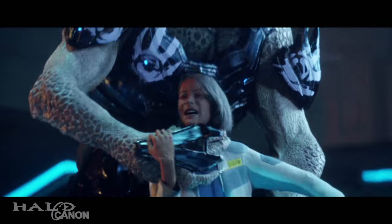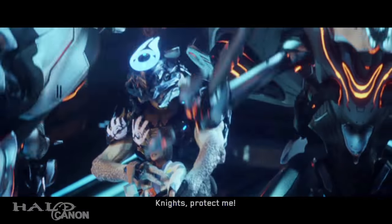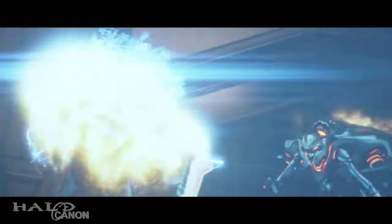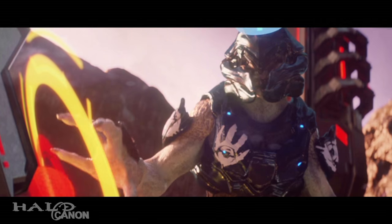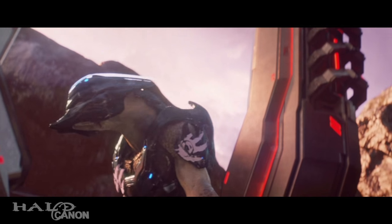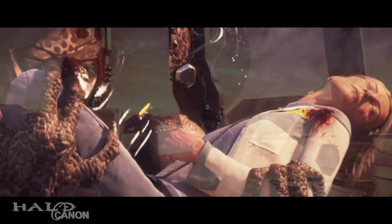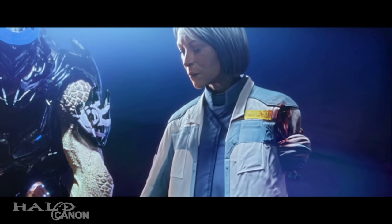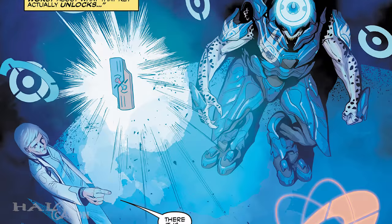Just as Halsey unlocked the secrets of the Librarian's Rest, Fireteam Majestic and Spartan Palmer broke into Jul's base. Halsey, who had been given two halves of the Janus Key, managed to get one half into Majestic's hands. The other half and Halsey herself were taken by Jul. Spartan Palmer attempted to kill Halsey to deny Jul a valuable asset, but failed. Soon after, Jul activated Requiem's failsafe program, which would send it flying into Epoloch, the local sun, hoping to send the UNSC Infinity with it. He took Halsey with him when he left, and the two formed a strenuous relationship as they sought to recover the other half of the Janus Key and access the Absolute Record. Ultimately, the two were successful.